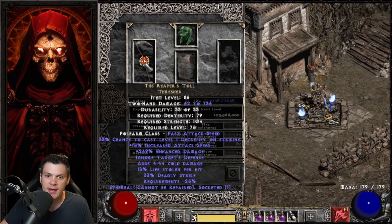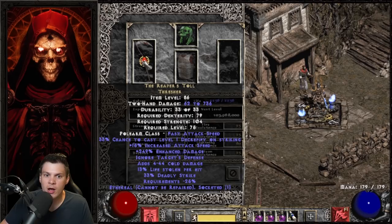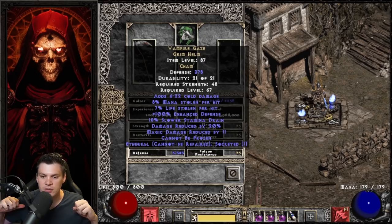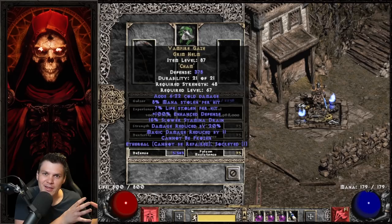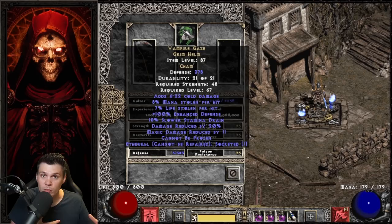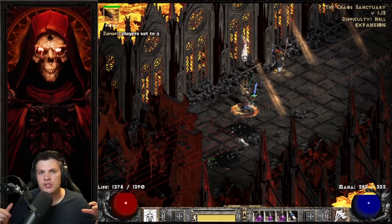For my Mercenary, I'm using a Nightmare Offensive Merc for that Might Aura. He has a Reaper's Toll with a Ruby Jewel of Fervor, a Chammed Vamp-Gaze for damage reduction, dual leech, and then Fortitude for damage, defense, and survivability. This setup procs Decrepify when he's around, and Fortitude gives more damage. Vamp-Gaze provides dual leech, damage reduction, and Can't Be Frozen. I will also showcase part of a run using the runeword Pride — you'll get that Concentration aura support, but you do lose some damage from Decrep procs, so it depends on the monster spawn.